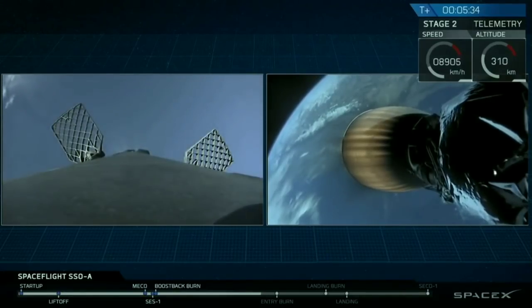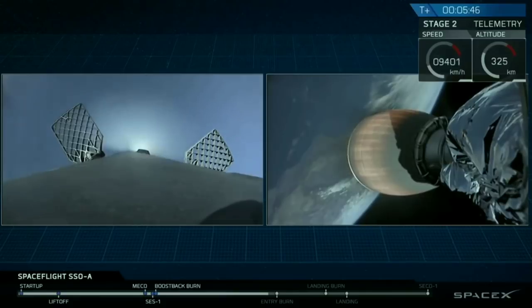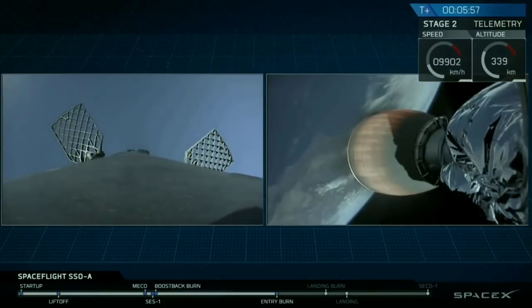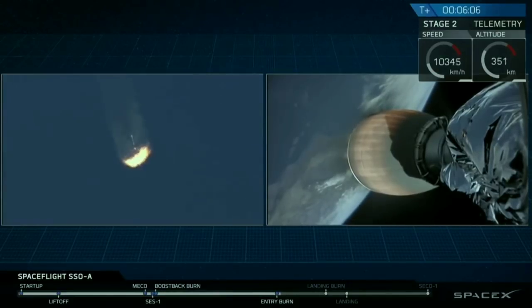Now on the left side of your screen, you see our first stage, which is coming back down to planet Earth as we're hoping to land it on our drone ship this morning. Coming up in just a few seconds, we'll be initiating the reentry burn. This is designed to slow the rocket down as it reenters Earth's atmosphere. Then just a couple minutes later, we'll perform the final burn, also known as the landing burn. And there's the visual confirmation of that reentry burn.